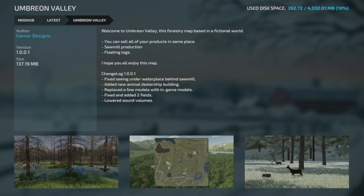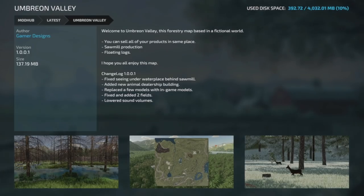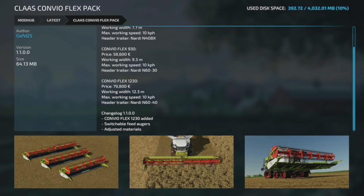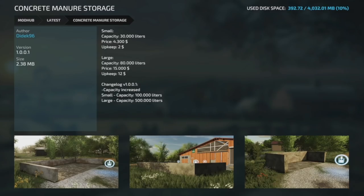Now mod updates. First, the map Ombrium Valley is back on the mod hub — update 1.001. Fixed seeing under the water near the sawmill, added a new animal dealership building, replaced a few models with in-game models, fixed and added two fields, and lowered sound volumes. Also updated is the Claas Convio Flex Pack — version 1.1 — adding the Convio Flex 1230, which is 4.1 tons with a 12.3-meter working width at 6 mph, plus switchable feed augers and adjustable materials.